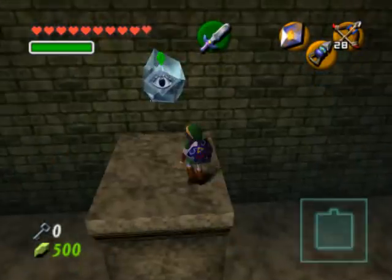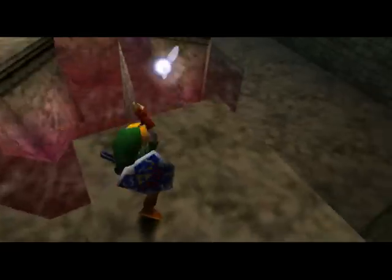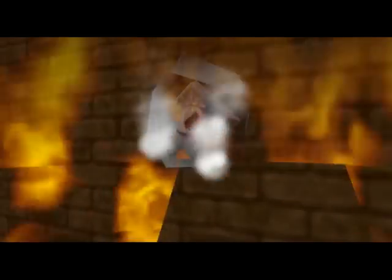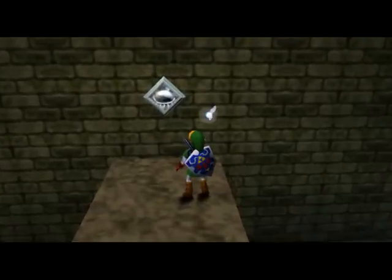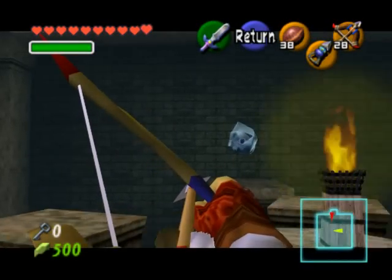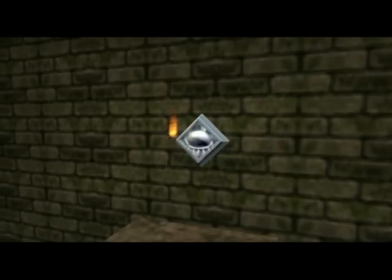Green bubbles are pretty easy to defeat and you can just avoid them entirely by walking past them. Once you get in this room there's a frozen ice switch that you need to melt and hit. You can use Din's Fire to melt it, or you can shoot an arrow through the flame in the middle of the room. Stand on one of the spinning platforms and shoot an arrow through the flame in order to melt it. It's kind of tricky and they're hinting at it, but it's not very obvious since the only clue is the spinning platforms around it.